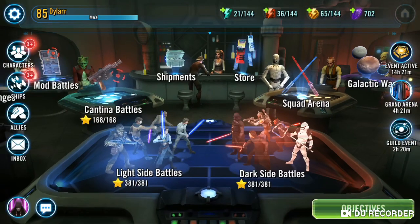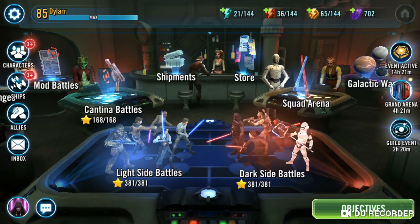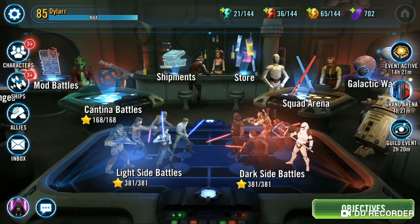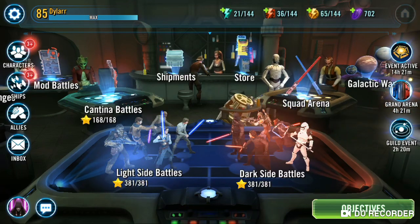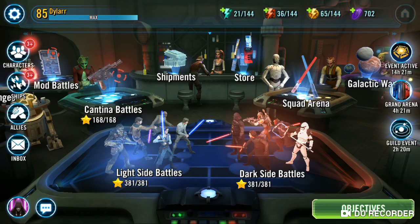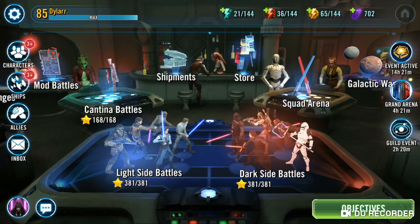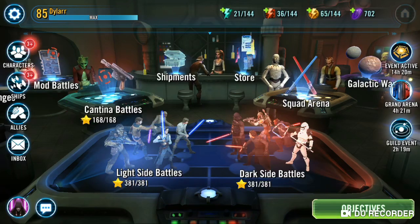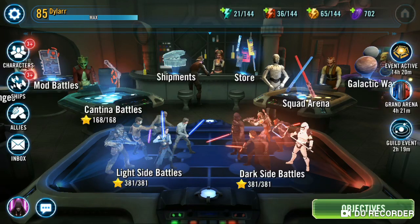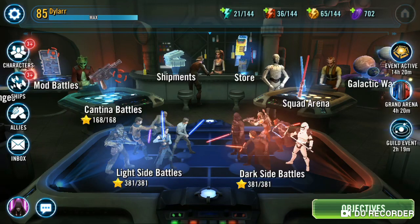No news in-game. They got their Q&A today, I think, which is going to be non-eventful — those Q&As never tell us anything. TW is starting up again today, should be interesting. Don't know who we're going up against yet as it doesn't open for two hours. But it'll be interesting to see how many 7-star GAS we've got to kill. I've been practicing with my CLS Watt team and I'm at just under 50% win rate in my testing, because my Han is only R5, my Chewie is only R4, my CLS is only R3. Otherwise I can win with my Padme team, but I don't want to use my Padme team in TW.